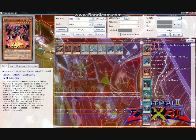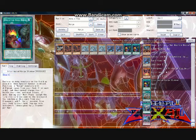The first effect of Interrupted Kaiju Slumber is basically a Kaiju-specific Dark Hole, with the second effect allowing you to easily get a Gammasil in the graveyard for a Call of the Haunted by running it over with a higher attack point monster you summon onto your side of the field. The third effect is also a very nice and versatile plus one. Everybody likes plus ones. I like running three copies.